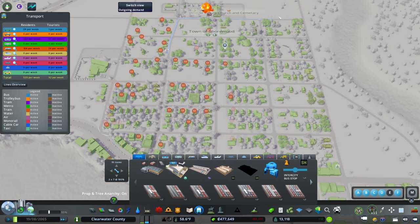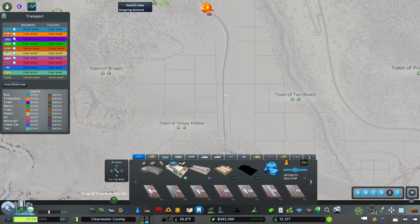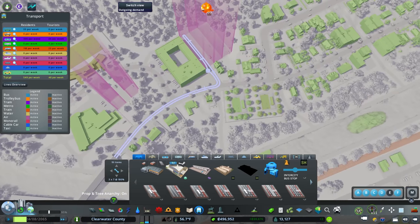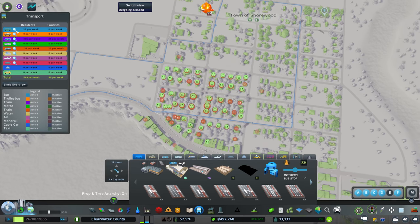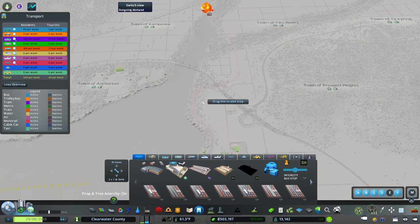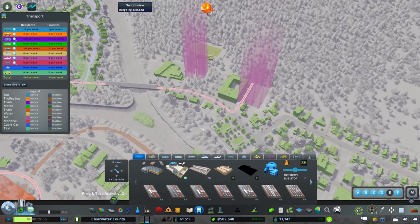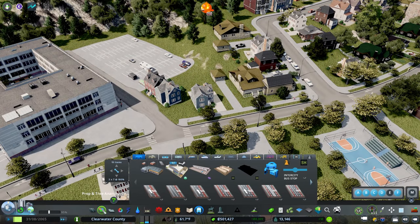I'll start from the other side to get this nice and centrally located, then take it right over to the high school in Belmont and connect back up. The route is the Shorewood-Belmont School Flyer — we'll just let that do what it's going to do.